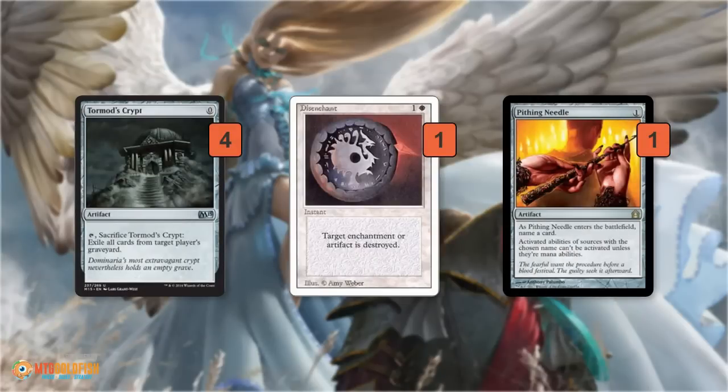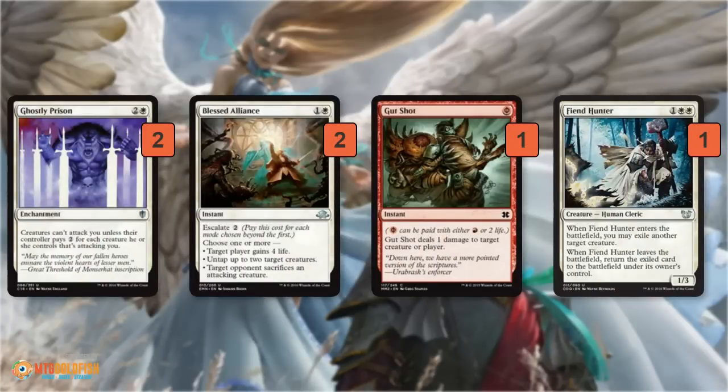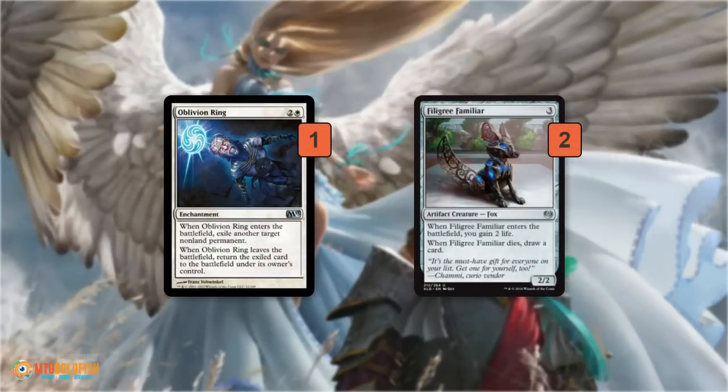For the sideboard: Tormod's Crypt deals with Dredge primarily — it's not great against Snapcaster decks, but it's the cheapest graveyard hate for Dredge. Disenchant handles artifacts and enchantments. Pithing Needle covers Oblivion Stone, Ugin, Nahiri, and similar. Ghostly Prison helps against aggressive decks like Affinity and anything going wide with small creatures. Blessed Alliance and Gutshot are both good against Infect. Another Fiend Hunter can be solid removal in matchups where it won't just die to Lightning Bolt. Another Oblivion Ring, and Felidar Cub — our version of Kitchen Finks — works well with our blink effects to keep gaining us life.